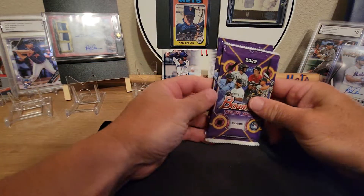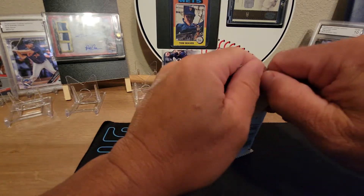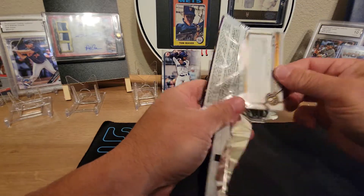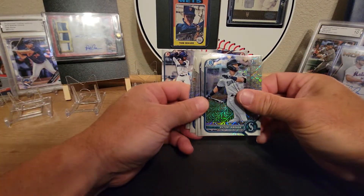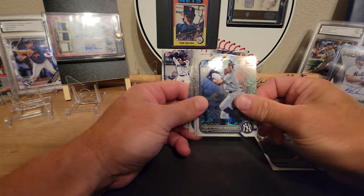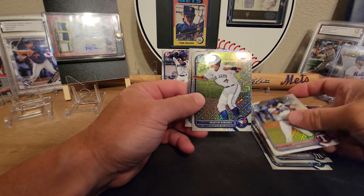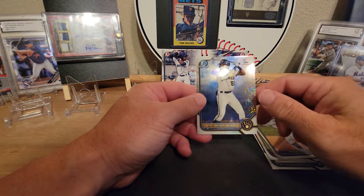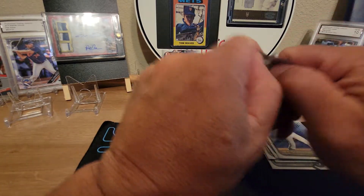Alright, let's get into our two five-card packs — hopefully pull something good. We got Labrada first, Montero first, Dustin Harris first, Martin Jimenez first, and Henry Mendez first — a bunch of firsts.